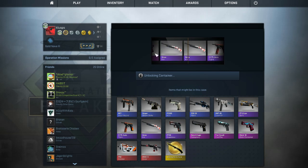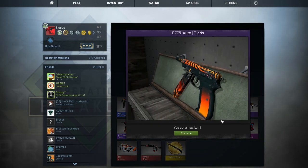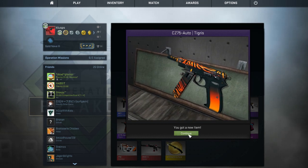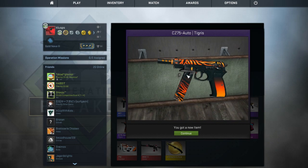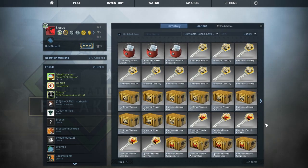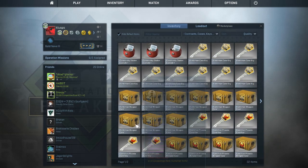Oh shit! What's with the CZ-75 Auto again? At least it's a purple skin. Yeah, it looks okay, it's a little bit worn. Okay, we still got a lot of crates still.